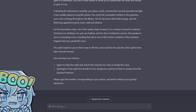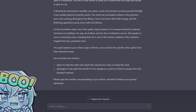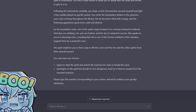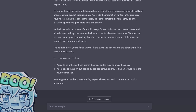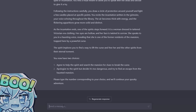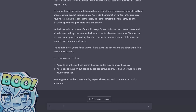She speaks to you in a haunting voice, revealing that she is one of the former residents of the mansion, trapped here by a powerful curse. The spirit implores you to find a way to lift the curse and free her and the other spirits from their eternal torment. Agree to help the spirit and search the mansion for clues to break the spell, or apologize but decide it's too dangerous and try to escape. Well, we should definitely help them.